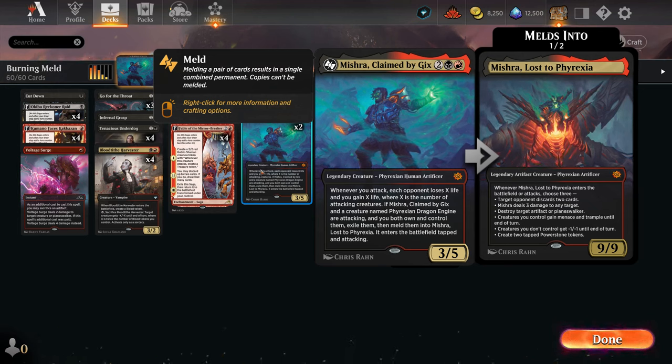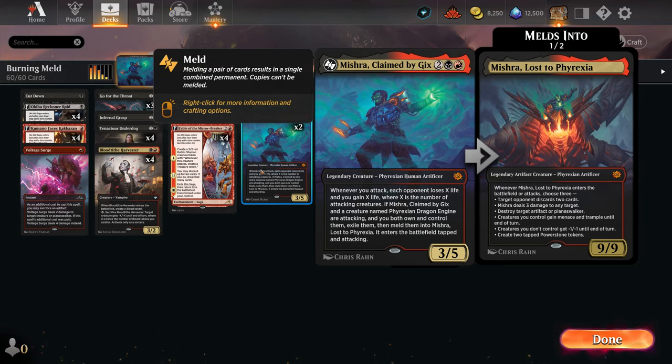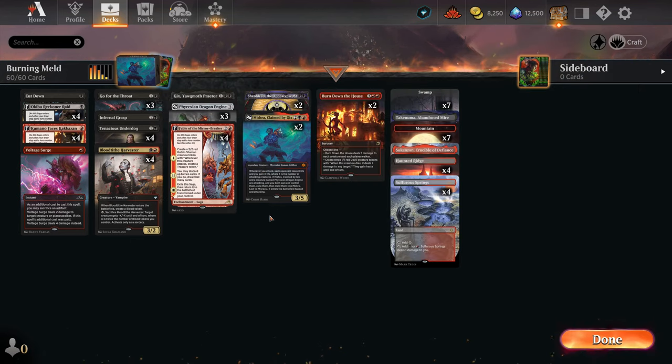You can play Mishra whenever you feel comfortable they can't remove it, and instantly get the value. For results: in ranked games we won four out of six, lost two — about 70% win rate at high Mythic, top 400-500. In unranked we were winning around 80% of games — really solid deck you can definitely ladder with.